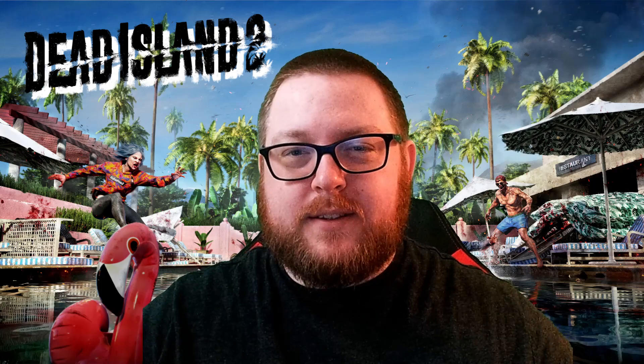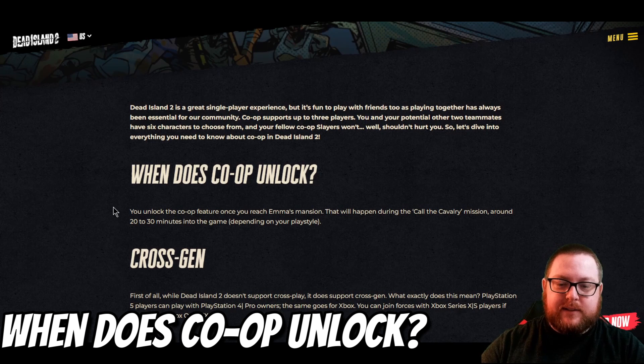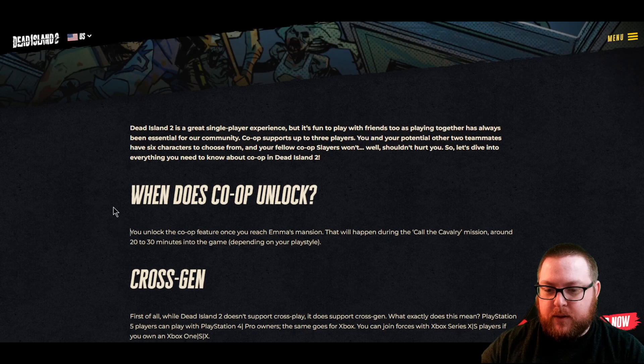What's going on everybody, Respawn Gentlemen here. Dead Island 2 just revealed all the details you need to know about co-op, so let's get right into it. First off, when does co-op unlock? It unlocks when you reach Emma's Mansion — she's the lady in the airplane if you saw the first 11 minutes of gameplay. It takes about 20 to 30 minutes to get there depending on your play style, essentially right after the tutorial.